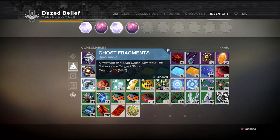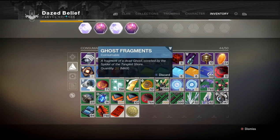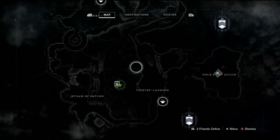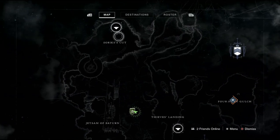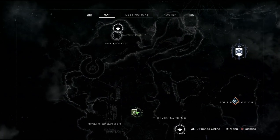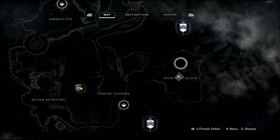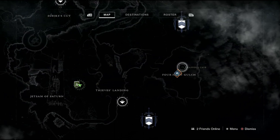The next big change to do with Spider and his bounties is the amount of ghost fragments you can carry. Before, this used to be 10 only, and now you can have a max of 20, making it a little bit easier. The last change with Spider and his wanted bounties would be the actual lost sectors - being able to hover over them and see the name.